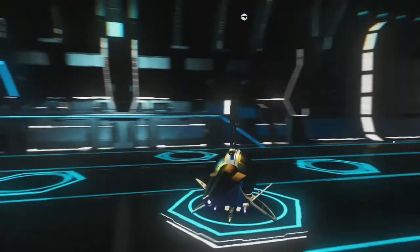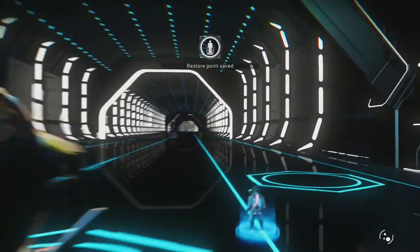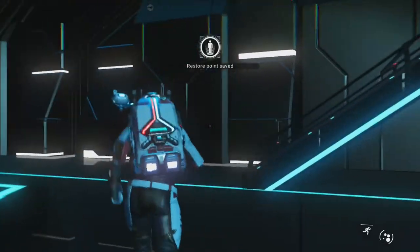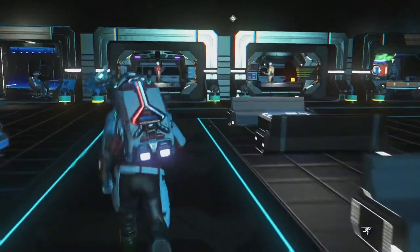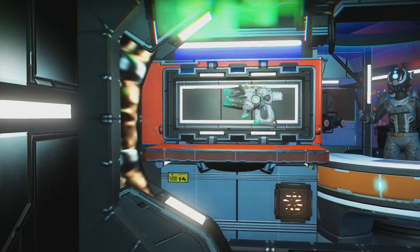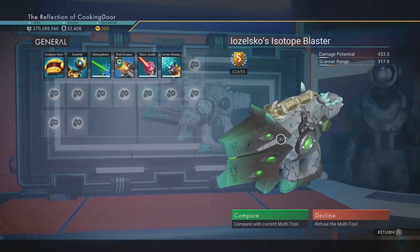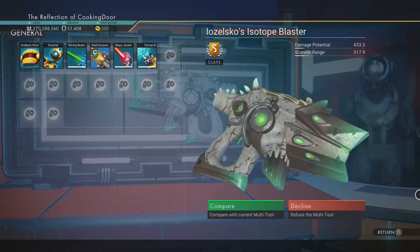So when you arrive at the space station, just go to the multi-tool vendor. Approach the weapons terminal on the wall right here to find the multi-tool inside. This gorgeous multi-tool has a base damage of 433.3 and a scanner range of 377.9.